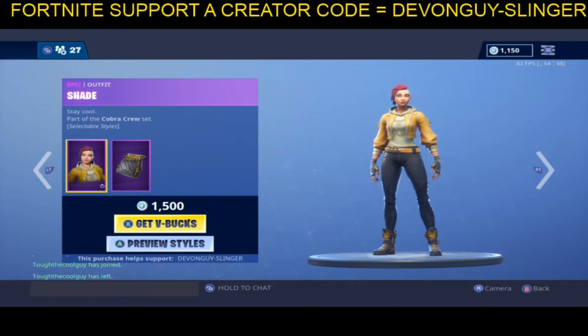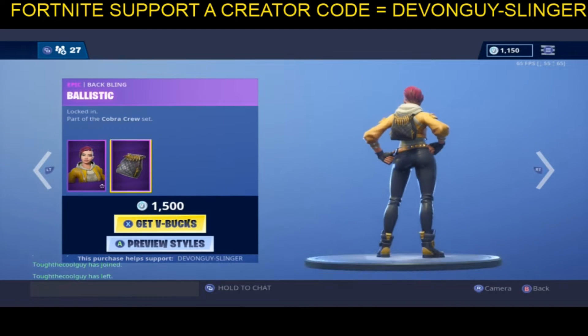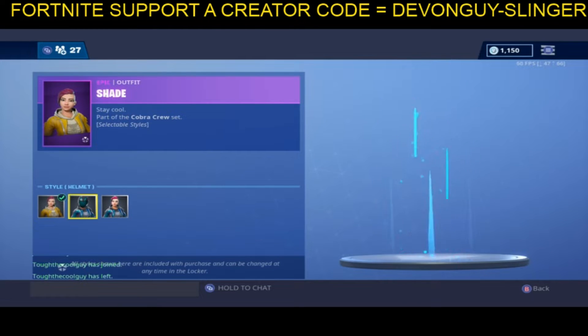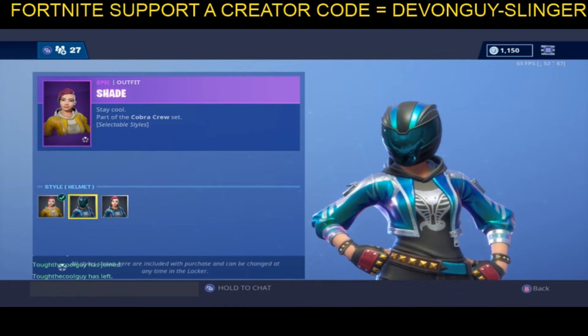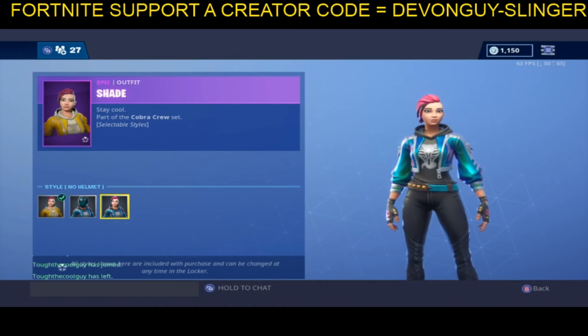This is called Shade. She has a back bling, which is a handbag — not too bad. Unchangeable skin, so you've got the yellow and black. You have an iridescent jacket with an iridescent striped helmet, and then just a regular iridescent jacket. Pretty darn cool.